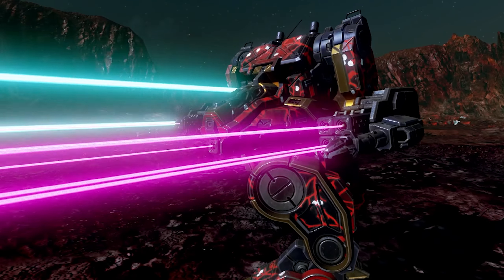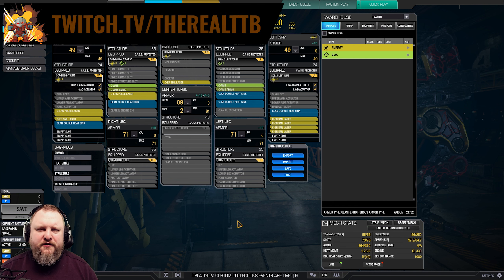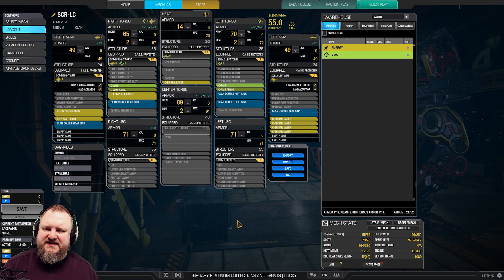Would you like to lacerate someone today? The Stormcore Lacerator is the free mech for this month. If you're interested in how to get this during the Lucky Charms event, check out the link in the video description. Here is the loadout.